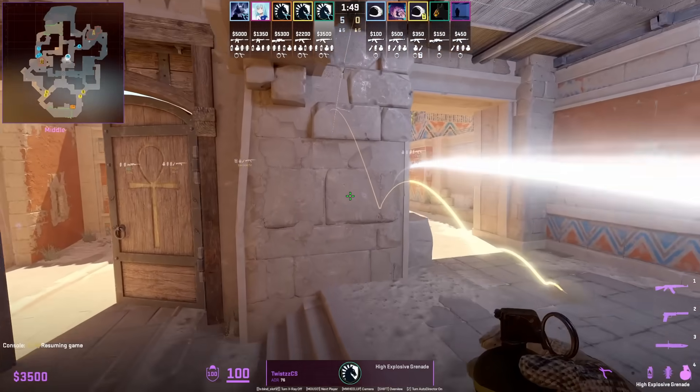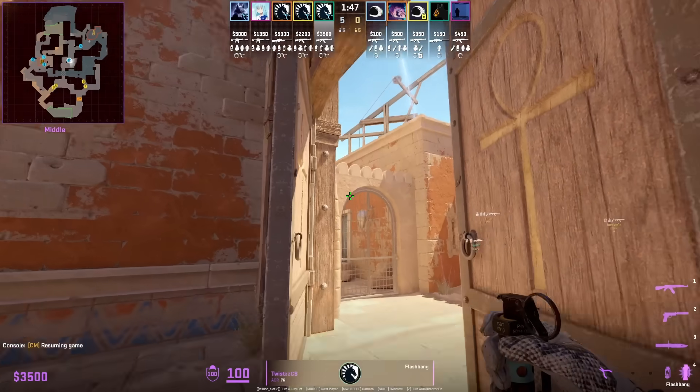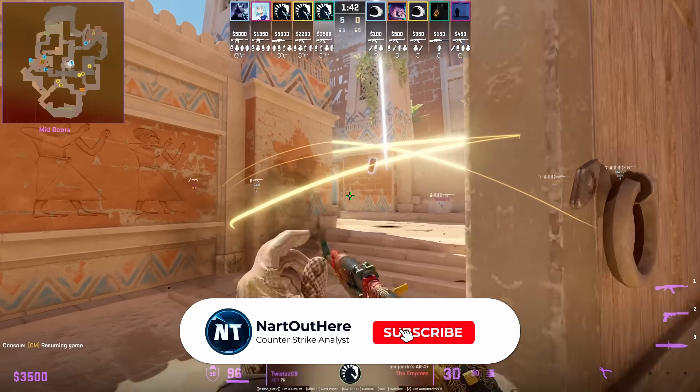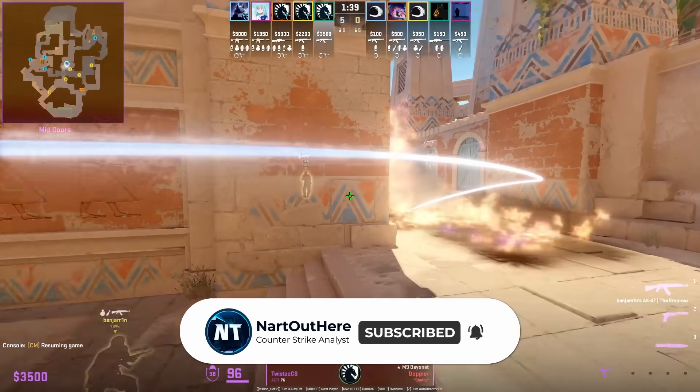Twist throws a bridge self-pop flash off this wall. He doesn't commit because there's a nade coming his way. Don't miss out on insane flashes like this — subscribe to the channel and I'll see you in the next one.